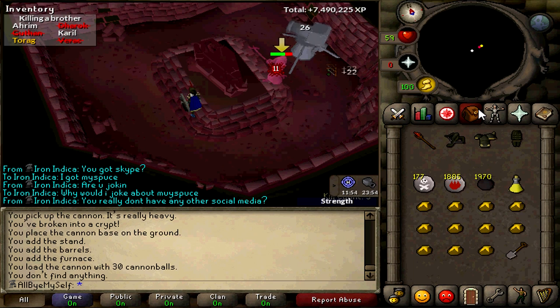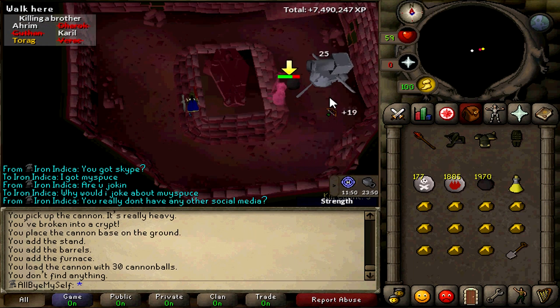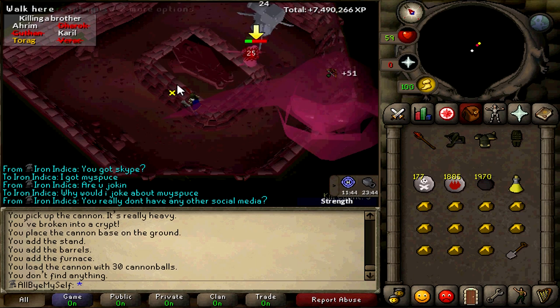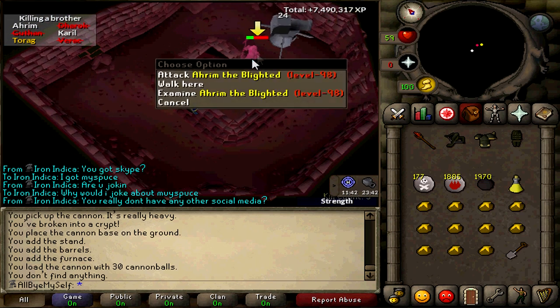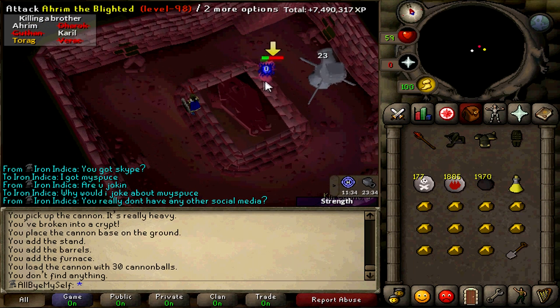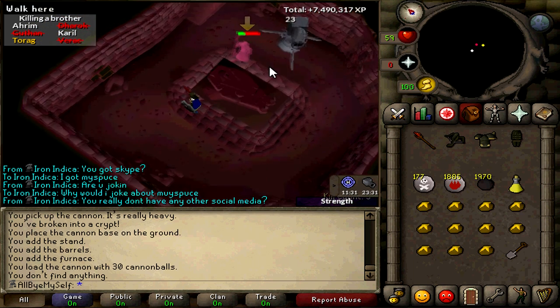I don't know if anyone's ever done this in their life. If so I'll give them credit, but for now I completely found this on my own. One thing: if you have Ahrim's in the middle, your cannon's not gonna attack him — see, your cannon completely forgets that he's there.